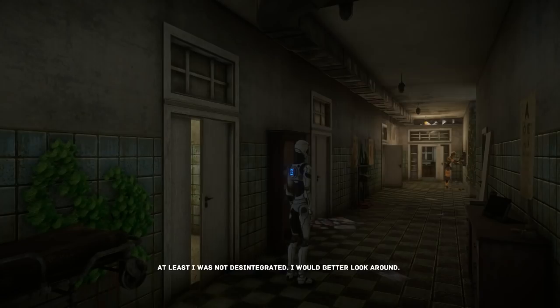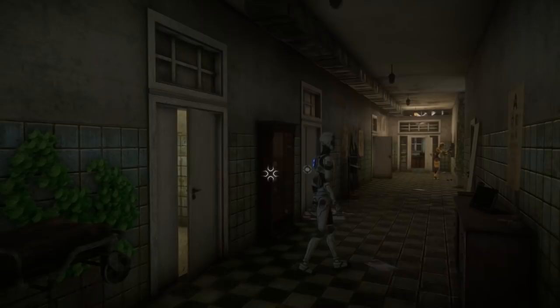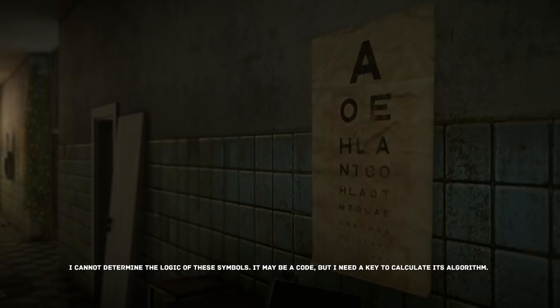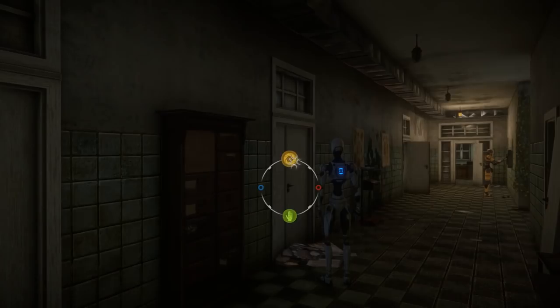At least I was not disintegrated. I would better look around. This is going to be so bizarre. Every single character so far is full-on machine with super monotone voice and logical statements one after another. It's going to be very different dialogue than we're used to in any game, really. There's just a matter-of-fact about everything. The unit is not functioning. I cannot determine the logic of these symbols - it may be a code, but I need a key to calculate its algorithm. They must just not have any access to combined information that humans had if they can't recognize things like that.